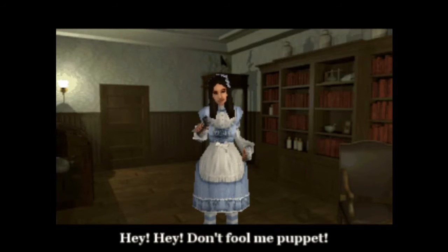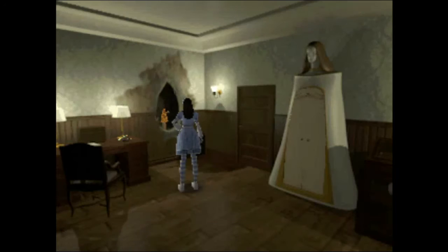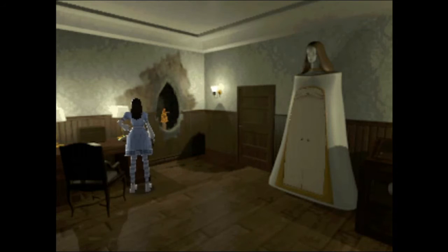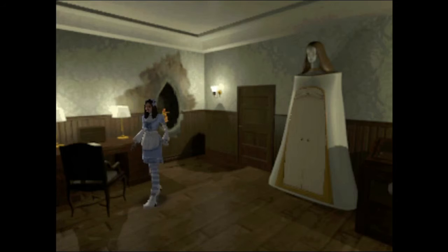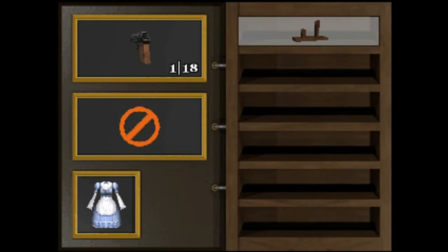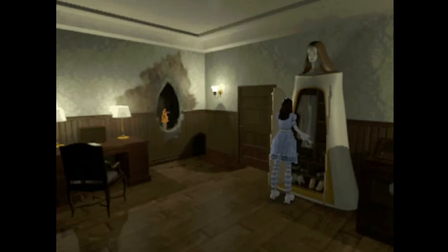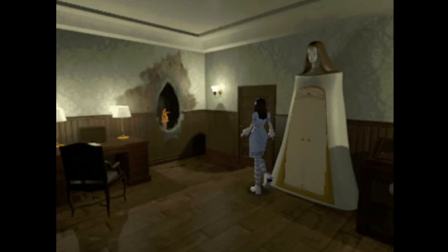Don't fool me, puppet — toothwheels are nothing. We will bring him toothwheels, or as normal people call them, gears. Let's go to the wardrobe first and see if there's anything cool in here. I can place stuff in this wardrobe — it's like the item chests from Resident Evil or whatnot.